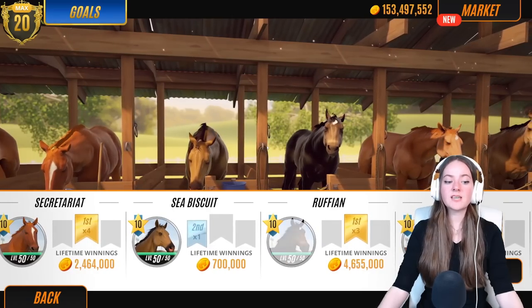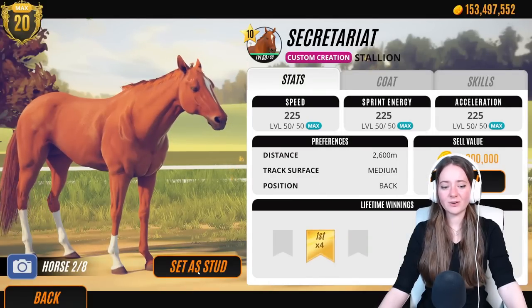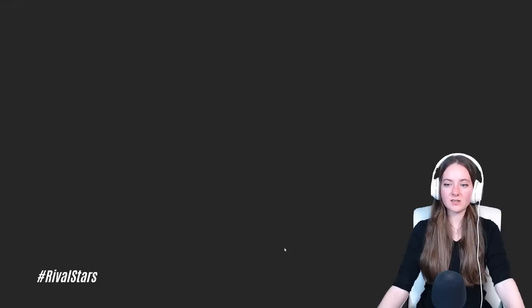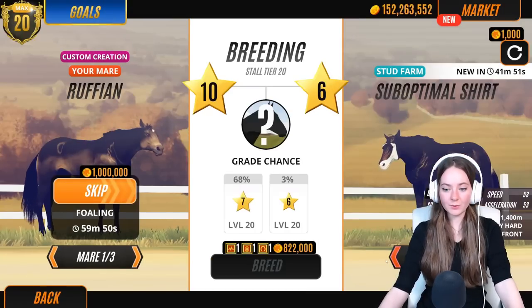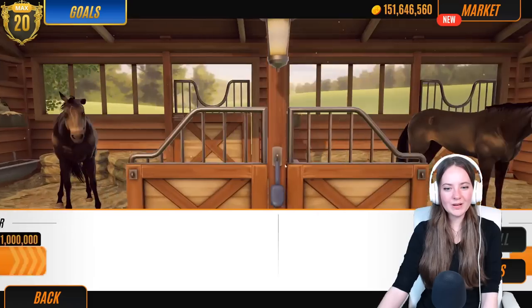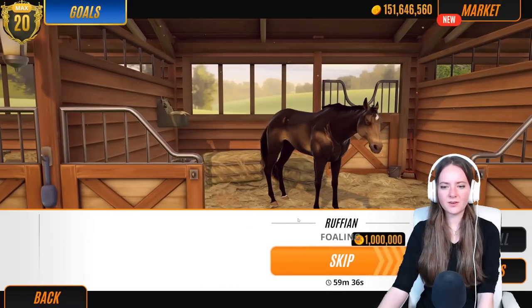We've only got three mares to breed, so it's just a case of choosing the stallions. I've gotta put Secretariat first because, well, he's Secretariat. So we're going with Secretariat for our stallion. We've got Ruffian, then Secretariat and Zenyatta — that's gonna be an interesting one — and our final pairing is Secretariat and Black Caviar.